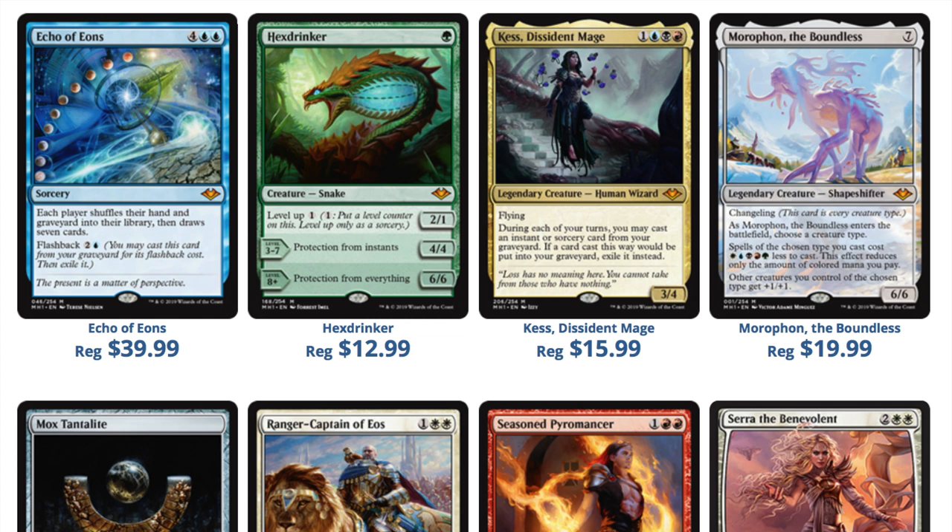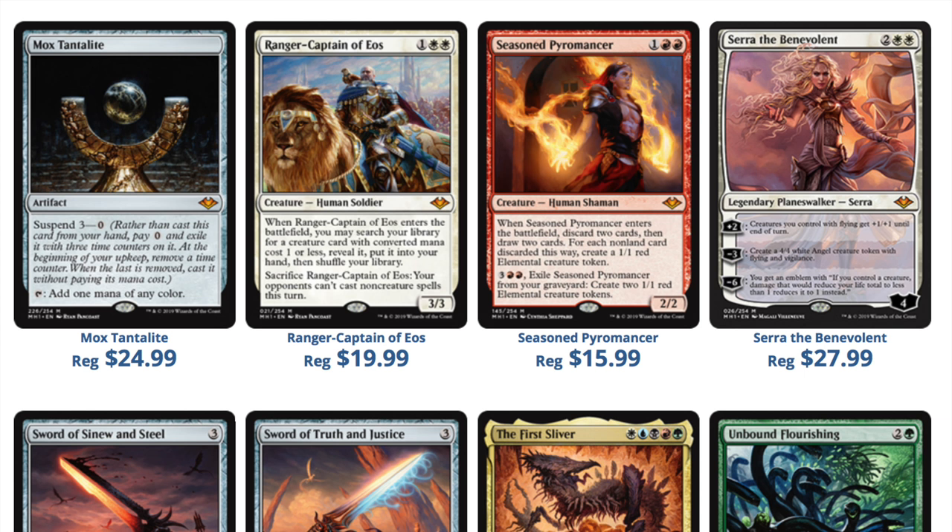The product it most reminds me of is Conspiracy: Take the Crown — it's an amazing product right now. There was a time where I was buying it for less than $65 a box and they would literally sell you a thousand boxes. I bought a lot of boxes of this product. I knew it would hit, but the problem was too much supply, too little demand, and that's what you typically see in an unlimited print run — print to demand, as they call it.